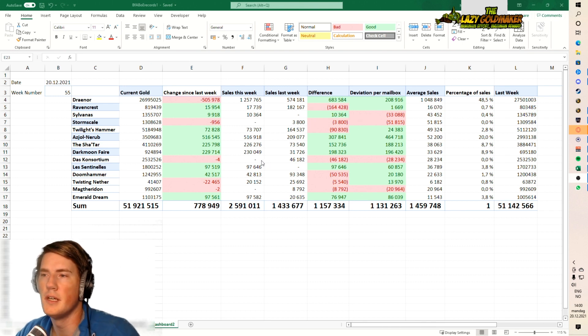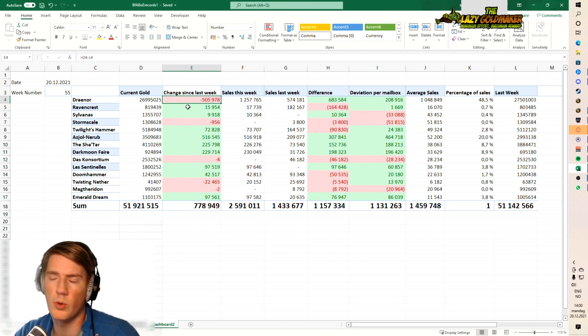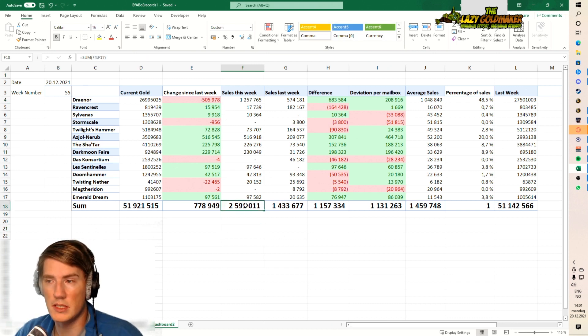Looking at the overall numbers - first thing to note, we managed to double our sales on Draenor compared to last week, which is really good. We still lost gold overall because I've started to stock up on materials for 9.2. I've started crafting Shadowghast Ingots and buying enchanted materials just to be ready to craft legendaries. That's where the money is gonna be in the next patch, so I've also restocked legendaries which is probably why sales are better.